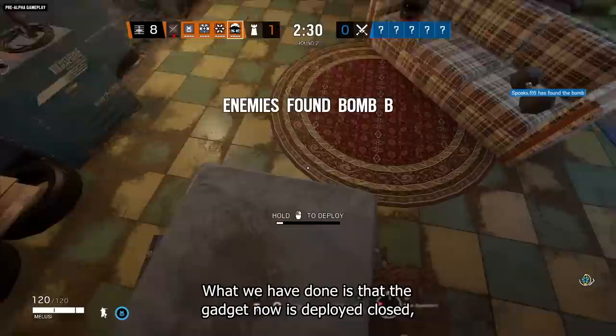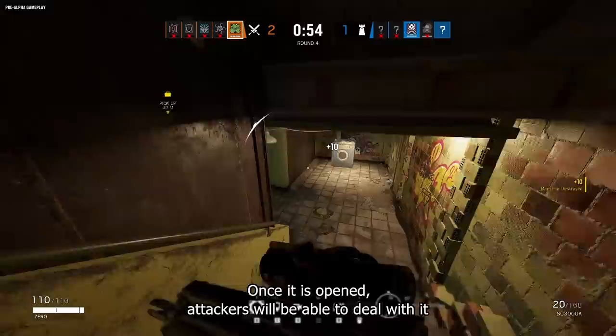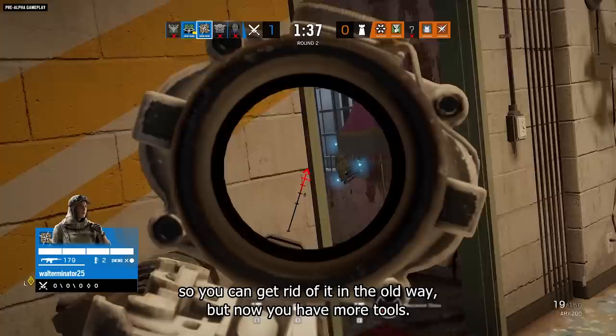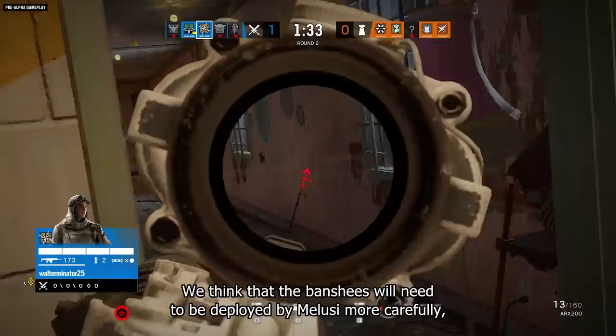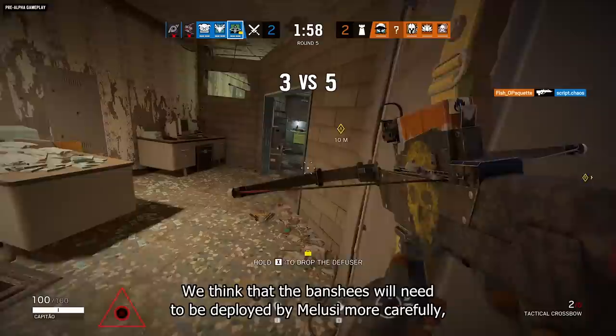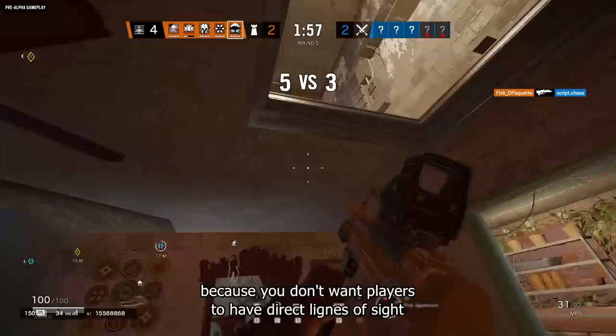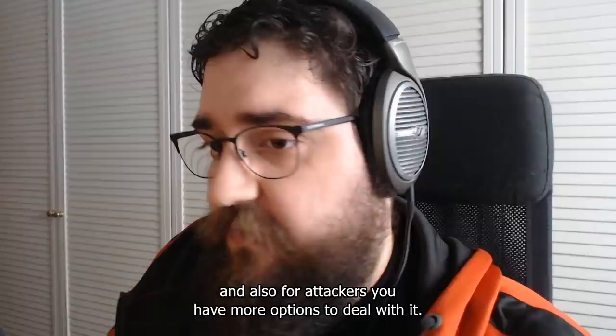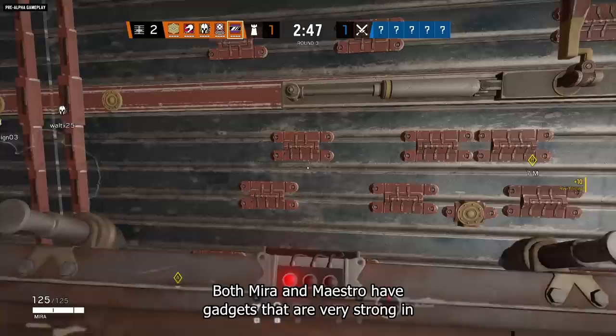What we've done is that the gadget now deploys closed and will only open when attackers enter the detection area. Once it's open, attackers will be able to deal with it either with bullets or a melee hit. We've also kept the gadget vulnerable to explosives so you can get rid of it in the old way, but now you have more tools. We think Banshees will need to be deployed by Melusi more carefully because you don't want players to have direct line of sight with them — you want them to get surprised by the Banshees, similarly to how proximity alarms are played. And for attackers, you'll have more options to deal with it.